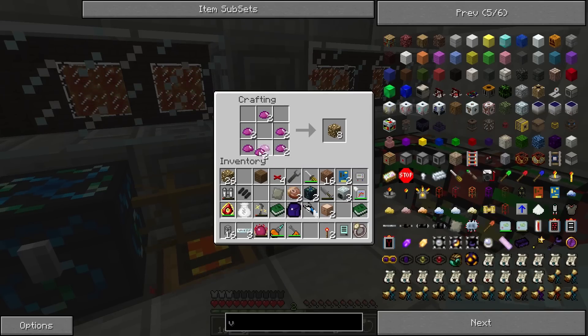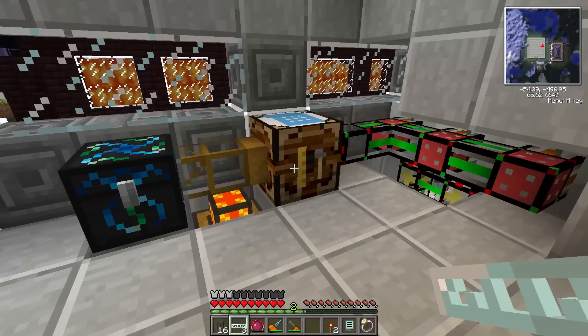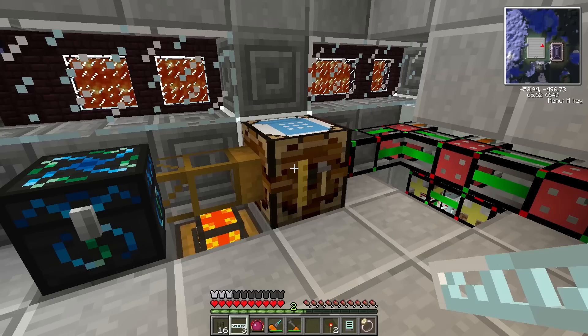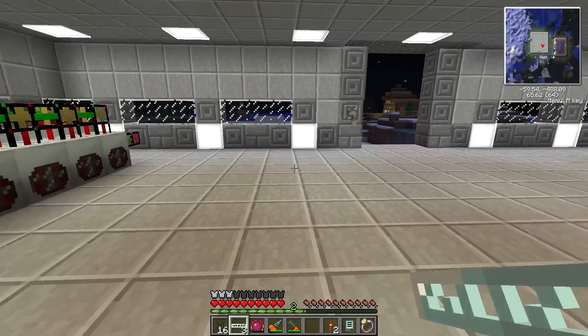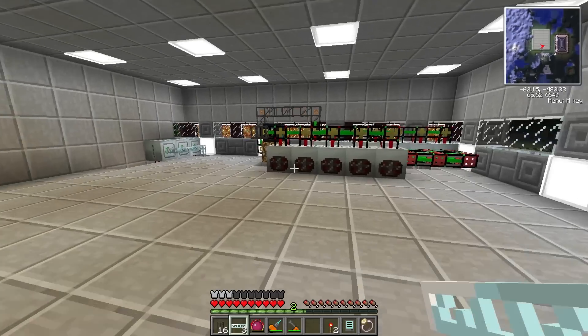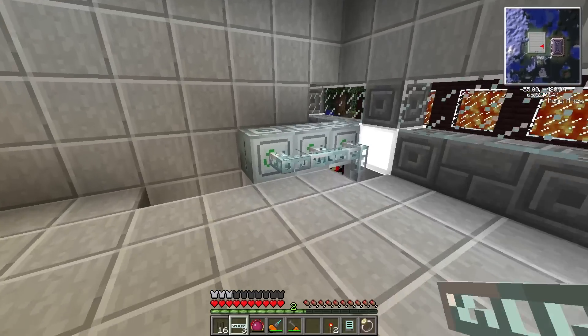Let's go ahead and place our three glowstone that we have in our inventory, and as you will see, we will actually gain 12,000 EMC. We've already made 12,000 EMC — that's actually 11 loops of UU Matter, so 11 times 6 is 66 UU Matter that we have produced within the episode. As you can see, everything is working and we are continuously producing UU Matter. I want to ramp up the amount of UU Matter we produce by creating two more mass fabs.